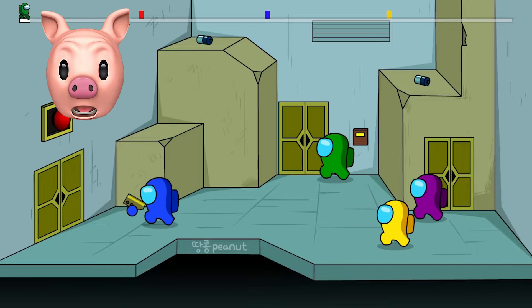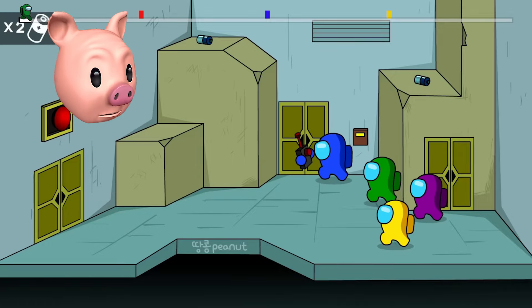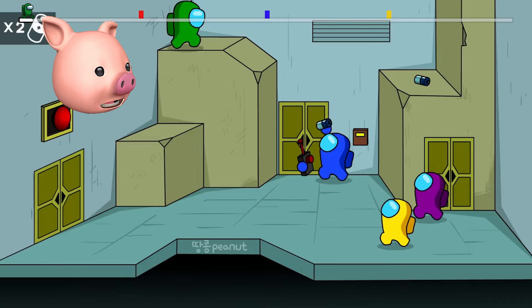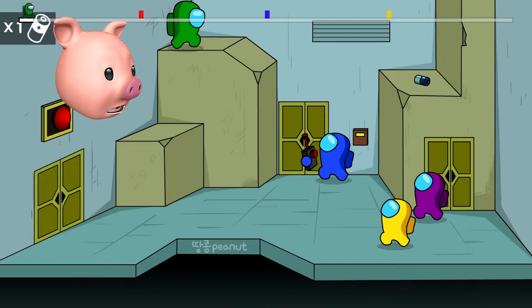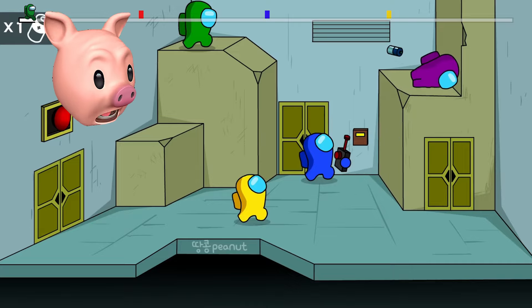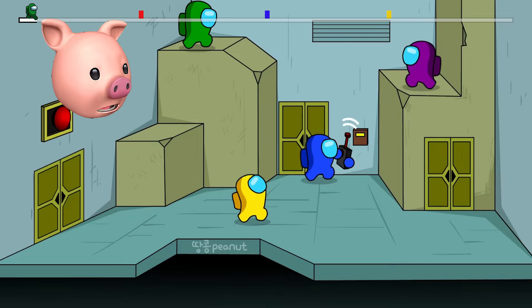The animation starts with the crewmates coming into this very weird room, and as you can see, they're locked behind all these doors. But there's a yellow keycard. Maybe I'll get this yellow keycard to open this door, but it gives the normal control. You can see right above my head it says two batteries. We need two batteries to activate this control, and the other one's right next to the crewmates.